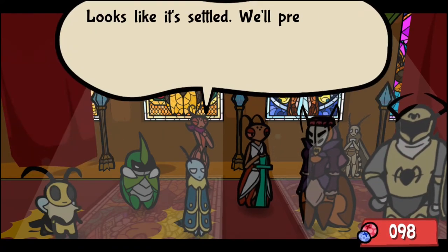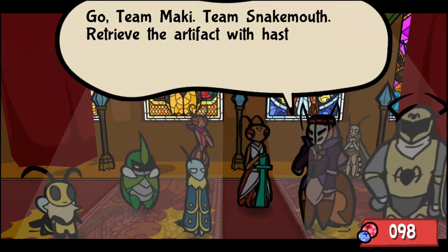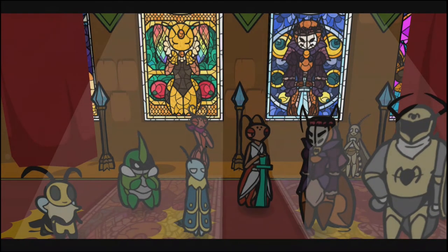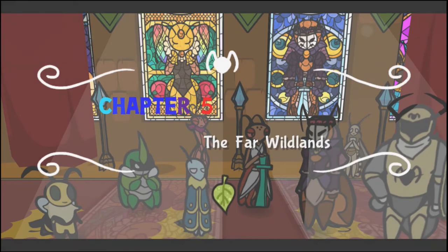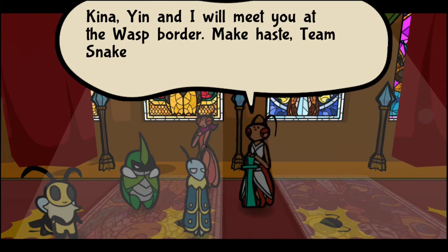Perfect! Looks like it's settled — we'll prepare and move out. Go, Team Maki. Team Snake Mouth, retrieve the artifact with haste. Chapter 5: The Far Wildlands. And we'll be kicking this off in the next episode. Yin and I will meet you at the WASP border. Make haste, Team Snake Mouth.